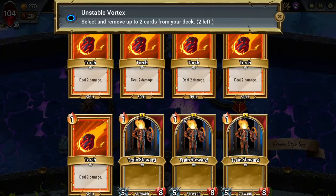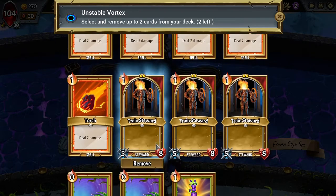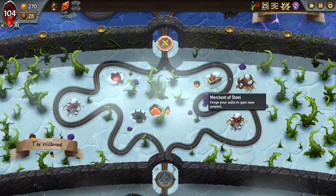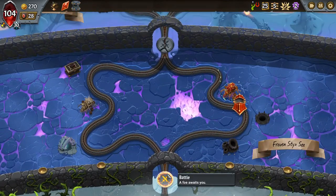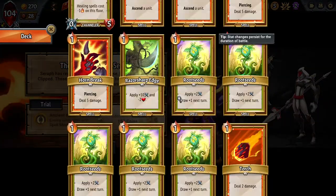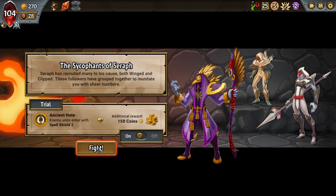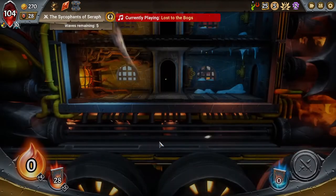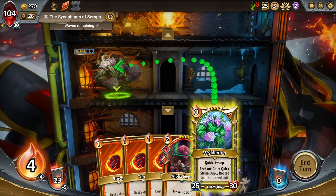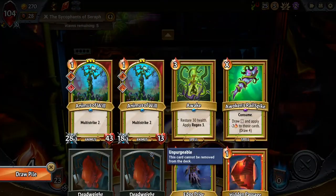Lots of bad cards to remove — certainly don't need Train Stewards, certainly don't need Edgeprior or this many Torches. I think the Train Stewards are the worst; there's not really room for them too much. I want to buy another removal — next turn we'll get some more free removes. Spell Shield 2? It does make a lot of the cards in our deck not very good, but Torching these guys isn't that exciting anyway so I think I'm okay with it. I do need more units, so I'm definitely going to want to hit that Duplicate. Two Animus goes here, and three Animus goes to the bottom.